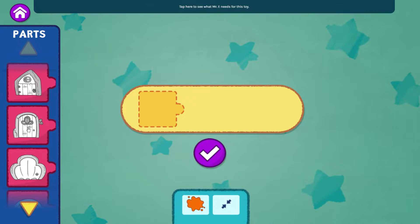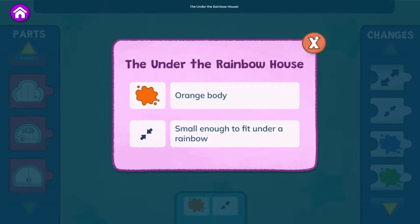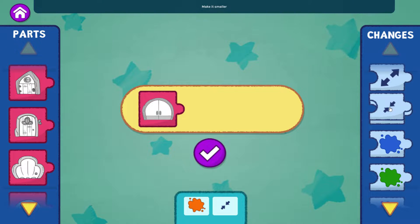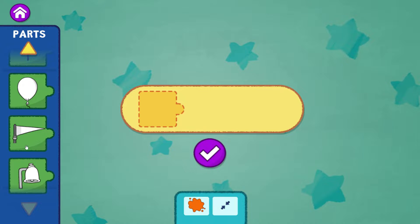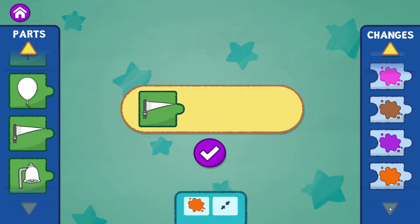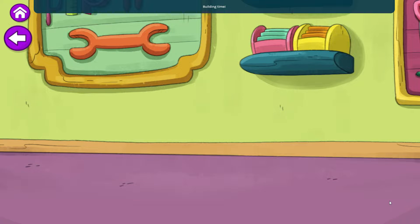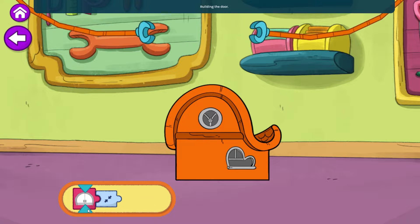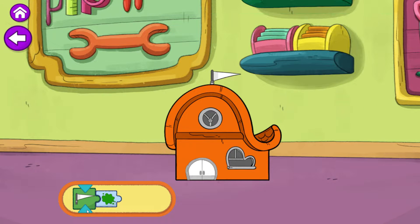Let's choose the door. Choose a door. Tap here to see what Mr. E needs for this toy. Mr. E wants the under the rainbow house. Make it smaller. You are working it. Choose an accessory. Paint it green. When you're ready, tap the arrow button. Building time. Building the body. Paint it orange. Building the door. Make it smaller. Building the accessory. Paint it green.